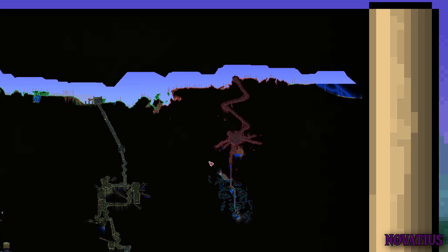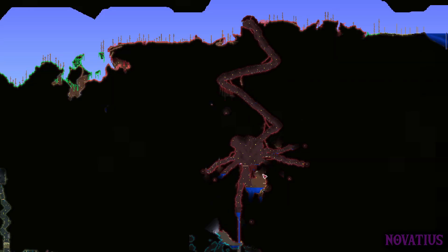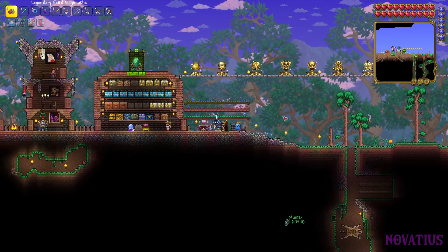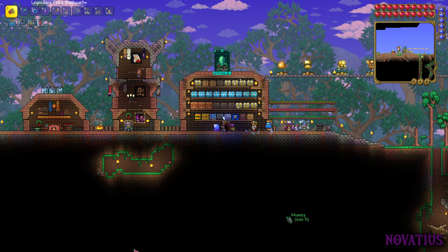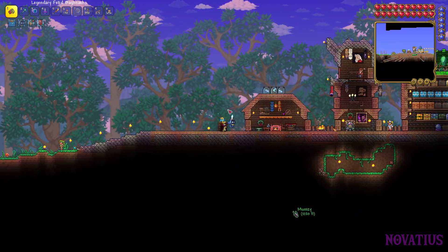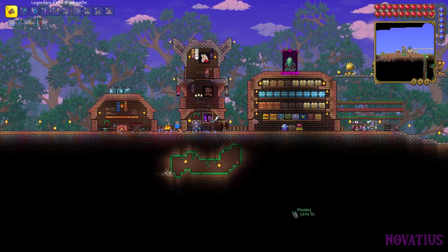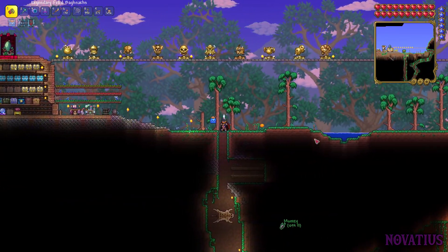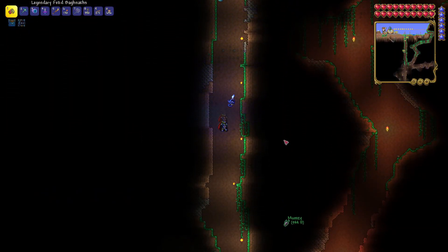So we could just fight a couple of King Slimes in the Underground Crimson — basically the same thing. They're on. Got a golden! That's so good. I need to farm Souls of Light and then I'll make the Sky Fracture. Yeah, we have seven of those. I have them on me right now. I'll come down there too, just make it a little quicker.